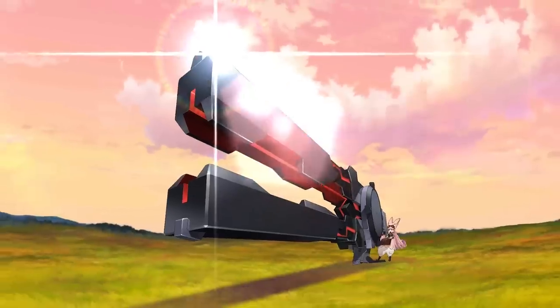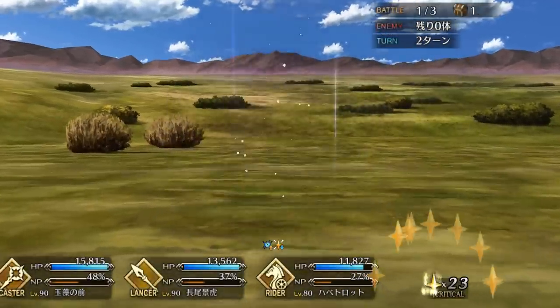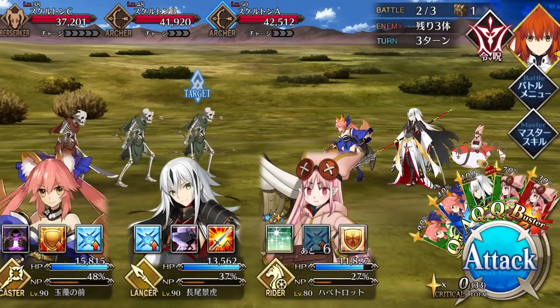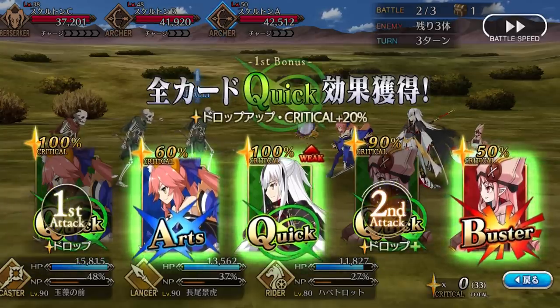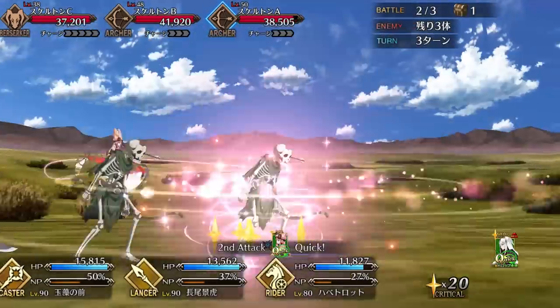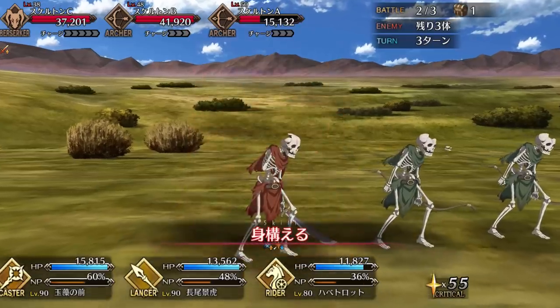That niche aside, the main draw of this Noble Phantasm is the loop ability. It gives a decent refund thanks to the three hits, and the NP buff combined with Habitrot's Arts buff actually gives this Noble Phantasm some good punching power. Because of that, Habitrot is incredibly strong in Castoria setups — she's an Arts looper on par with the best of them. Her looping consistency is up there with the likes of Spishtar and Summer Melt, thanks in large part to that massive NP battery, which allows her to farm even some irregular enemy waves and farm using CEs like Black Grail.